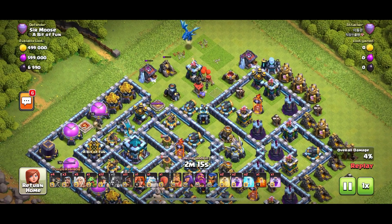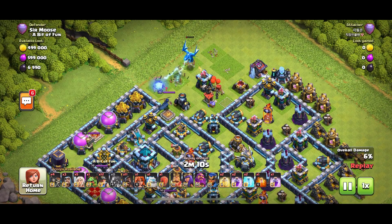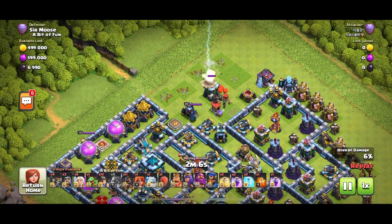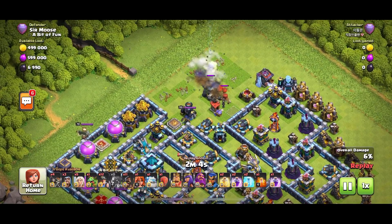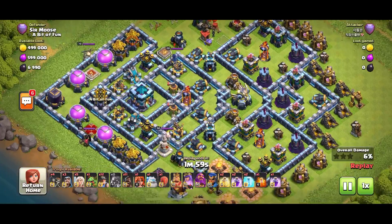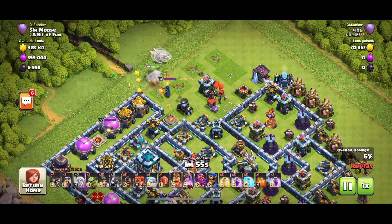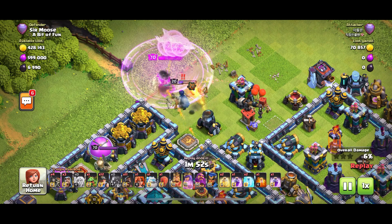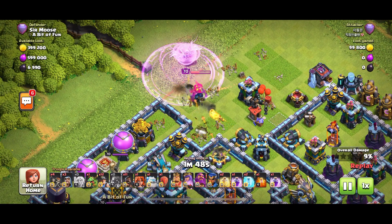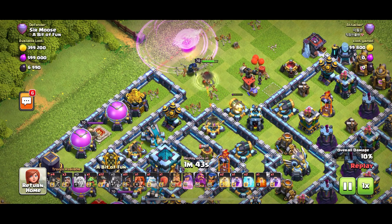If you don't get the queen walk right you can be in all sorts of trouble. There's a lonely E-Dragon up there funneling - but the E-Dragon is down. Is it going to be a queen walk? I assume it is. Nothing's happening yet - then there we go, the queen rage spell is deployed, healers on the queen, and she's taking out my royal champion. This looks okay so far - there's a natural channel for that queen to work her way into the base.